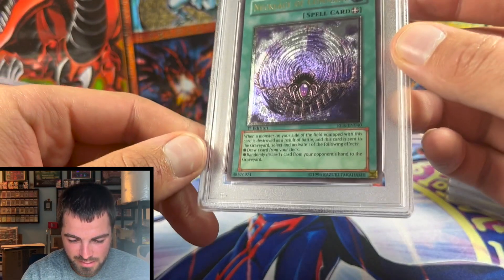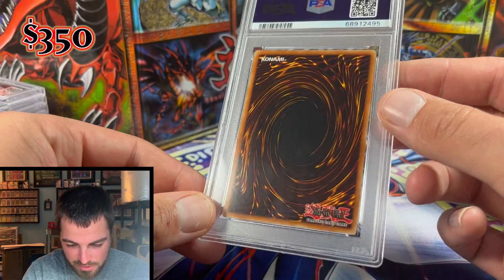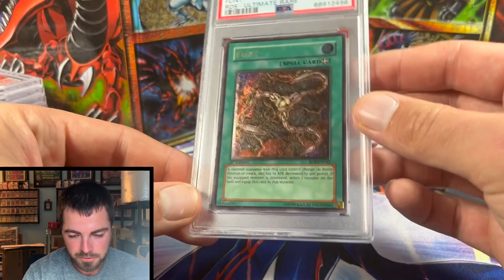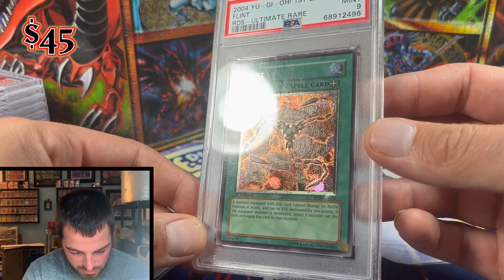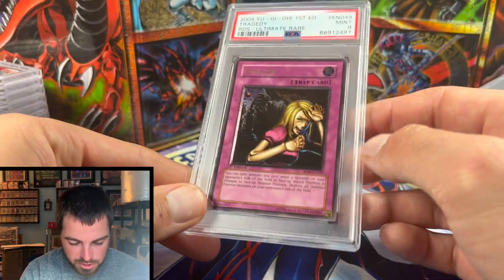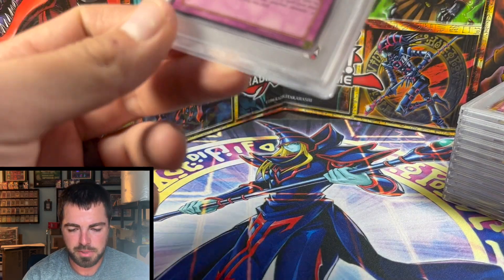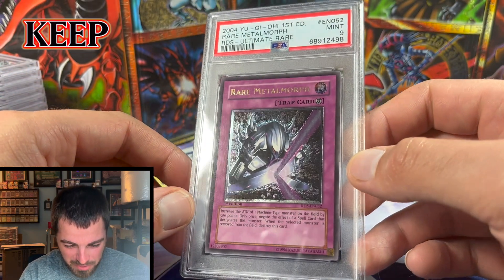Our second 10 is Necklace of Command, a retail ulti — very clean card, deserving of the 10. Flint got a Mint 9 with a little off-centering — these ultimate holofoils just pop. The lone eight in the submission is Rare Metal Morph, which I'm going to keep. Most cards are nines with no random sixes, sevens, or eights — maybe just that one eight.